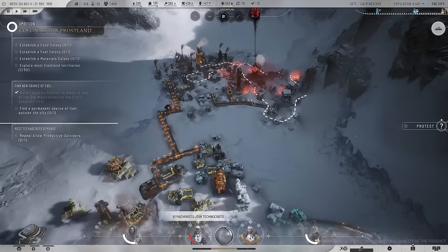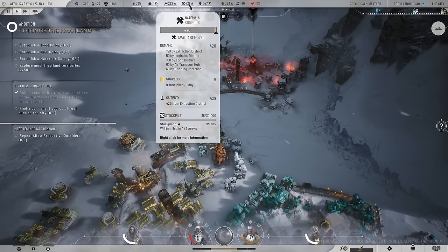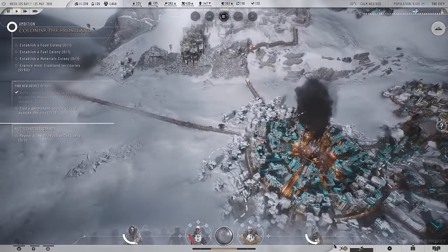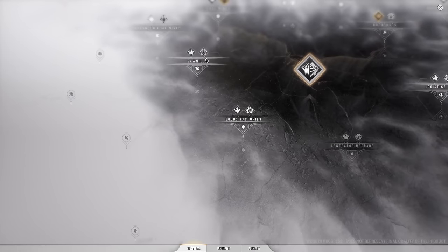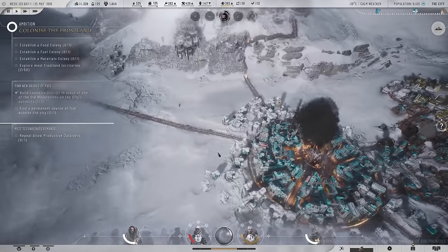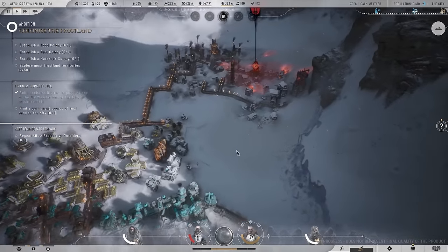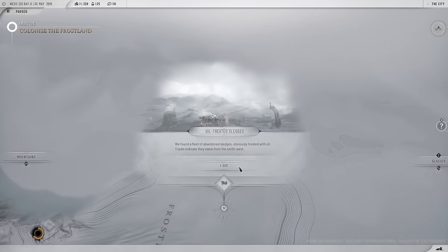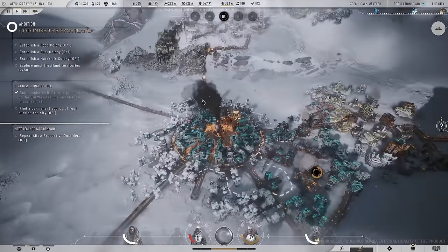These guys are protesting to repeal productive outsiders — that's the goods district. We're spending goods, that's fine. We are stockpiling materials now. There's so much going on. I'm going to do the mechanized sawmill research. We need to repeal the productive outsiders law. In terms of logistics, we need 20 exploration teams for that, so we'll start with another logistics district up here. I'm going to put a transport hub there.